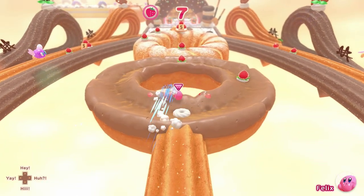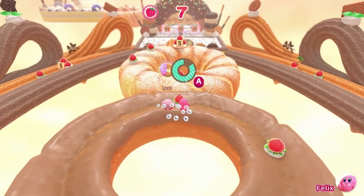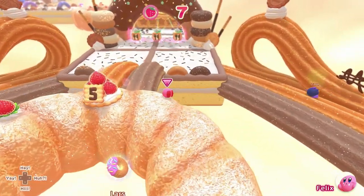On the flip side, a smaller Kirby can hover for longer, making it easier to come back on track when you're inevitably blasted off by a rival.